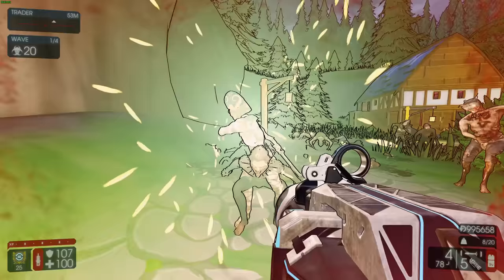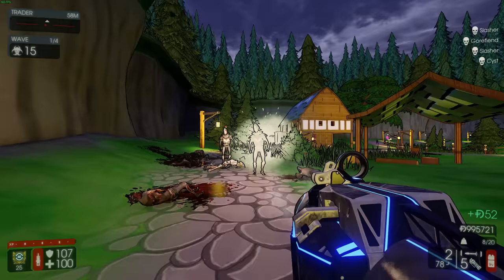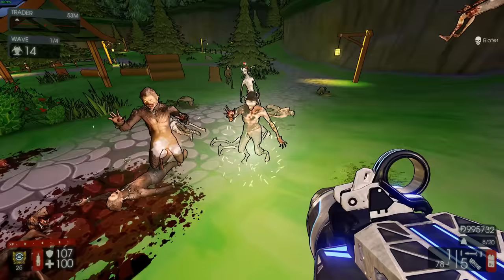So the initial explosion, yeah, it's not gonna be doing all that much, but the locusts - they're gonna be applying the bleed effect, and they're also gonna be knocking down the zeds, which means trash is not even gonna get close to you.